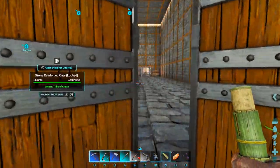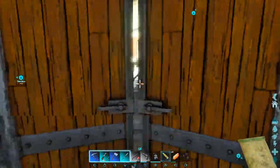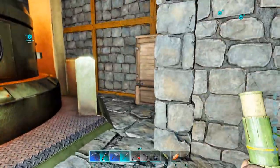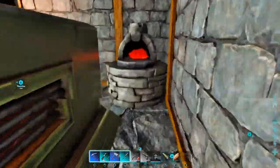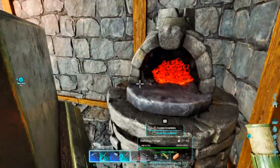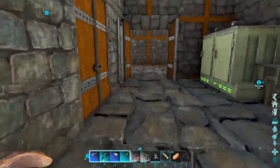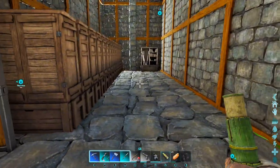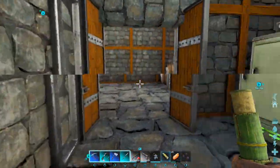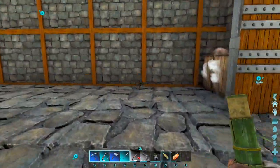Anyway, moving on — over here we have my crafting area, and the further crafting area goes into here. I got a little setup just in case — I had that because I needed to make gasoline before I was able to power any of these. And then in here we have our storage area, fridges, all the good stuff.